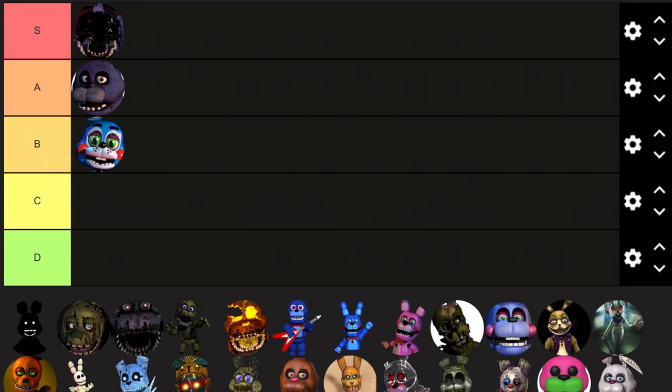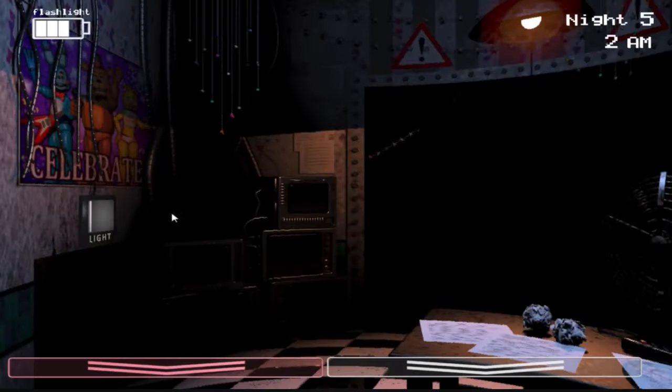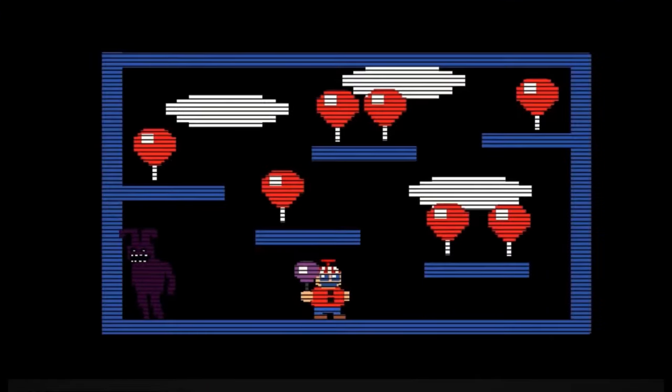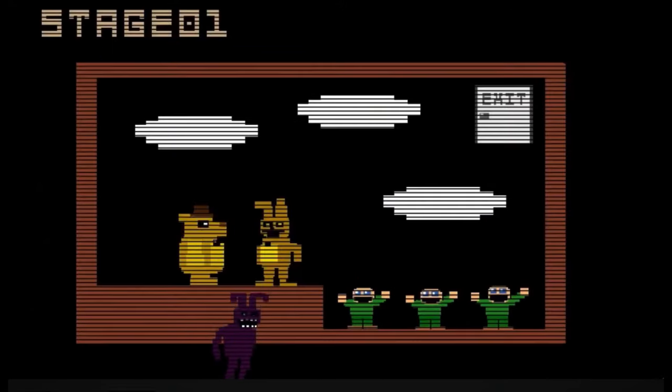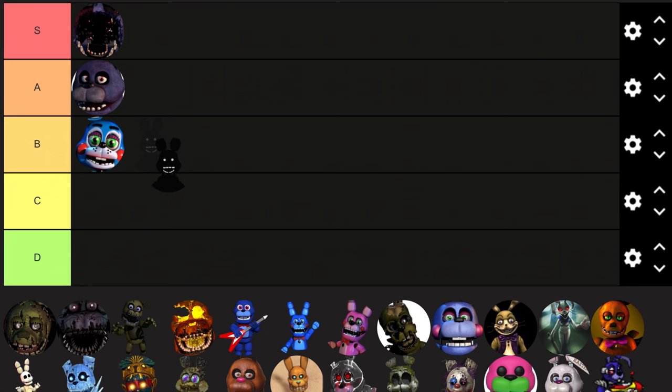Shadow Bonnie. Shadow Bonnie is an interesting one, because in the second game he's more of an easter egg — I think it was like a 1-in-a-million chance. Correct me if I'm wrong in the comments. I think it's a 1-in-a-million chance where you actually get to see him in the game. And when you do, if you don't do anything and just stare at him, he crashes your game, which is really funny. He was also in the minigames in the third one, but other than that, he kinda doesn't really do anything else. He's just kind of a mystery. I gotta just put him in B. Not really interesting to me.